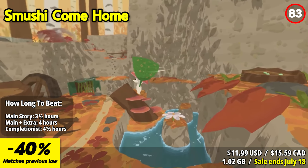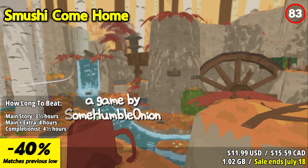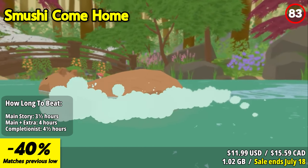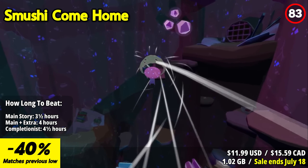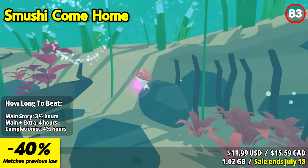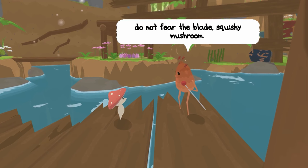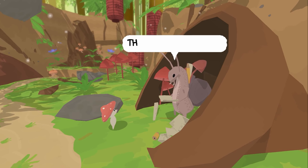Smooshy Come Home invites players into a heartwarming adventure through the depths of a lush forest, where they embody the role of a diminutive mushroom named Smooshy. The game unfolds as Smooshy finds itself plucked from its cozy home and deposited into the unfamiliar surroundings of the forest floor. With determination, Smooshy sets out on a quest to navigate the intricate labyrinth of foliage and fauna and return home. Players are granted the freedom to roam the forest at their own pace, unhindered by time constraints.